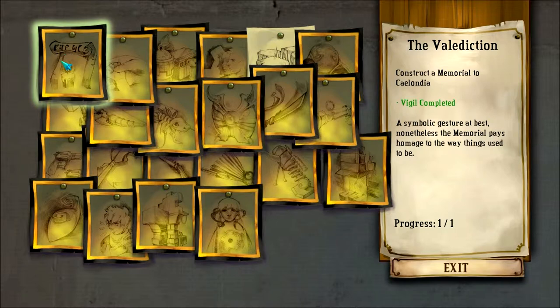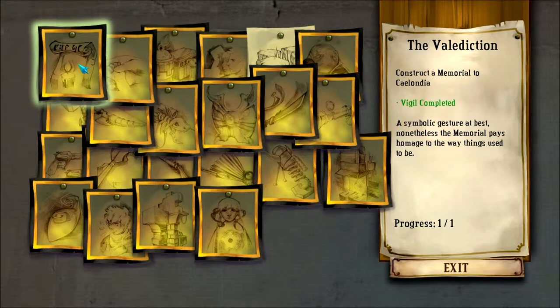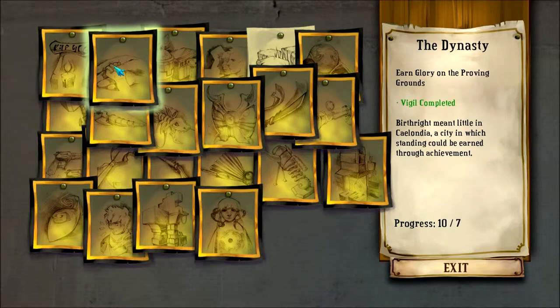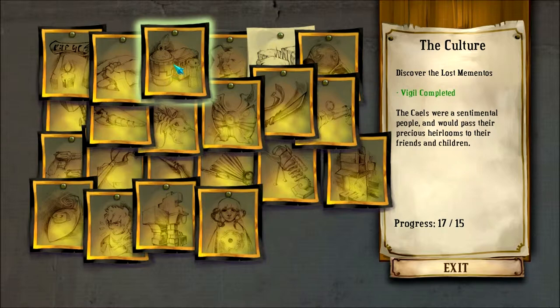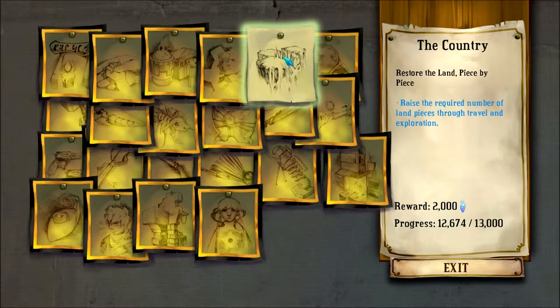I've done all but one of the memorials. I earned glory on the proving grounds — done 10 out of 11, and you only need 7 for the achievement. Culture: discovered the lost mementos, got all of those. Learned the secret skills: got 22 out of the 20 I needed. I don't have enough fragments — I'm exactly 326 short of getting this one, and getting 2000 more fragments will definitely help in leveling up everything I want.